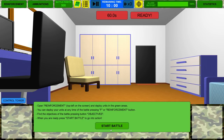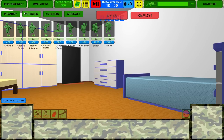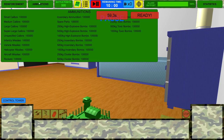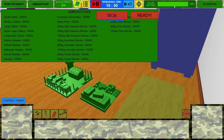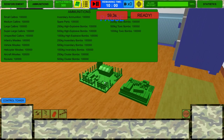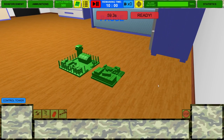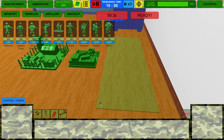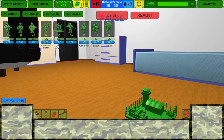Here's the layout of the user interface. We have reinforcements up top where we can choose categories: infantry, vehicles, artillery, and aircraft. We have ammunition — in custom battles it's pretty much unlimited. We have battle points to spawn units, and we can control time — pause, play, and speed up. We also have the damage status of our outpost, basically the headquarters, and the control tower used for aircraft support.